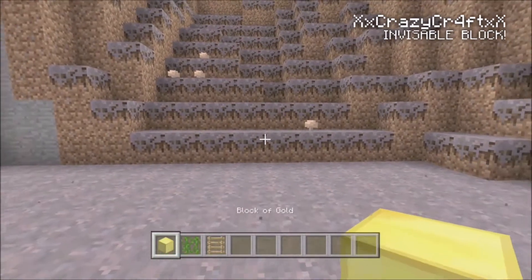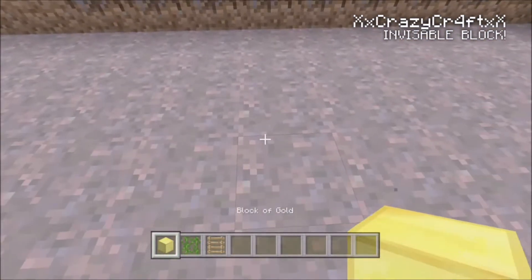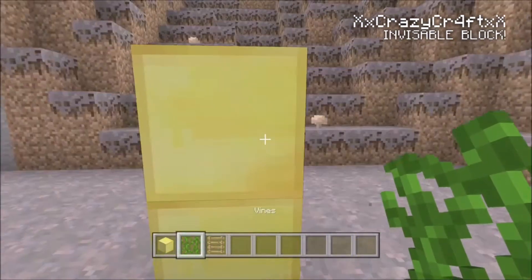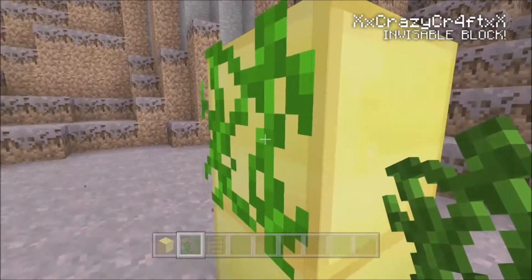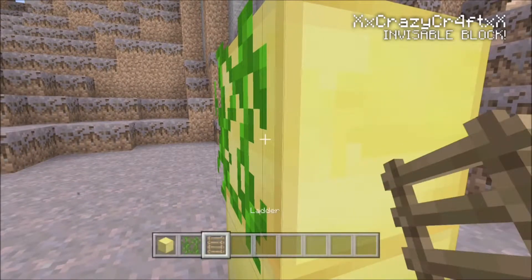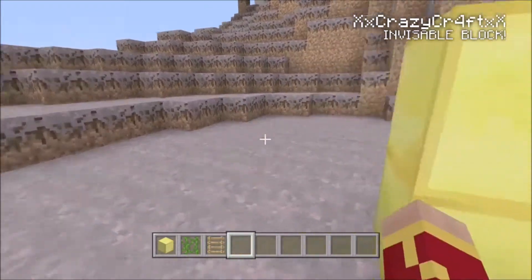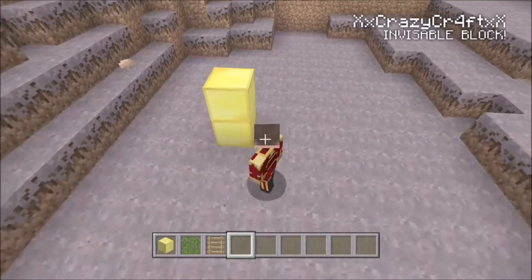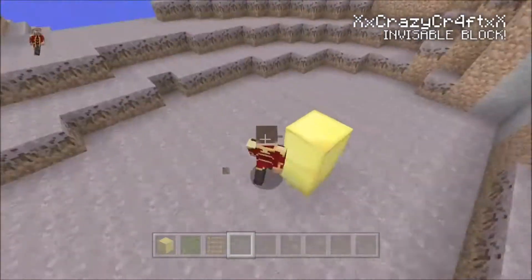The goal of this trick is to make an invisible block. The main blocks you need are vines and ladders. Make a two-high structure, then place a vine wherever you need — just like that. You see the hitbox on the side? That's where you want to place a ladder. Place it like that, and look — it disappears. That hitbox is the invisible block.